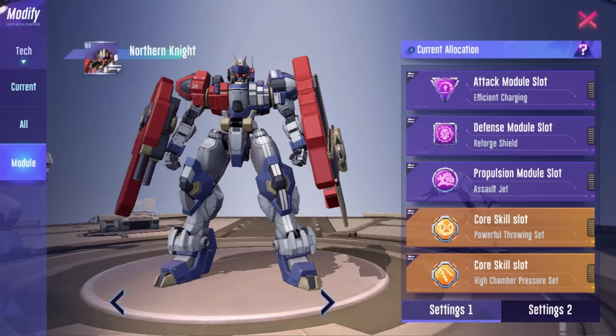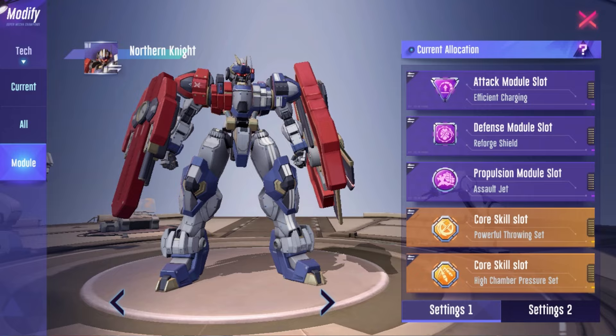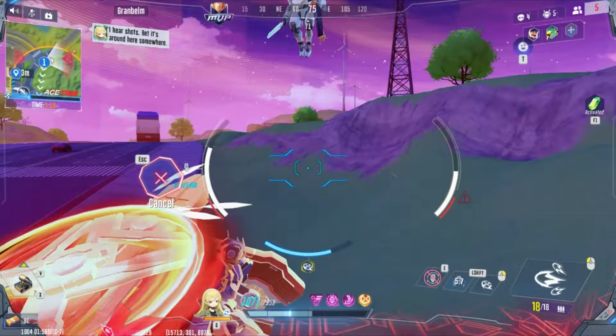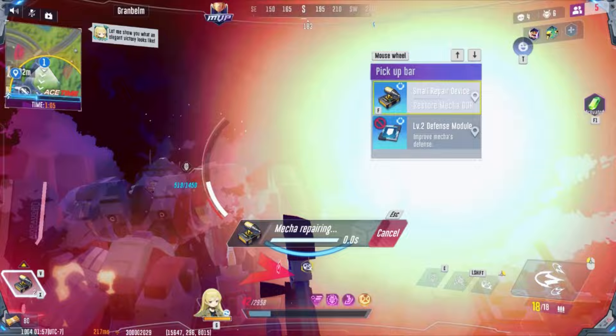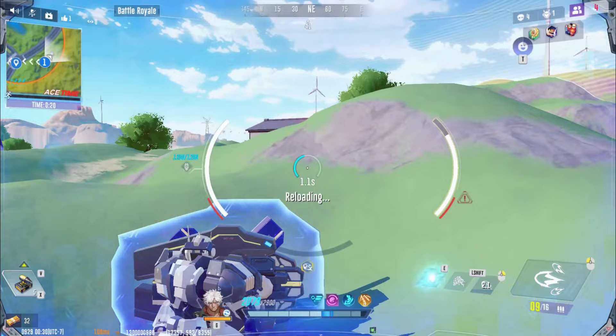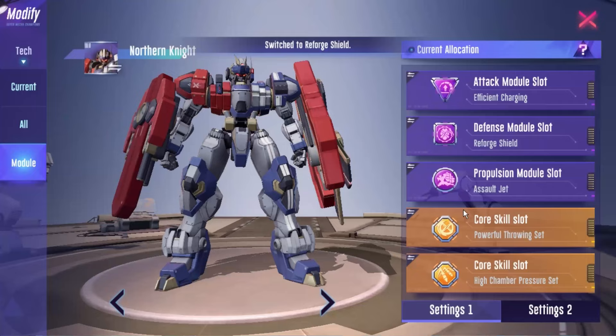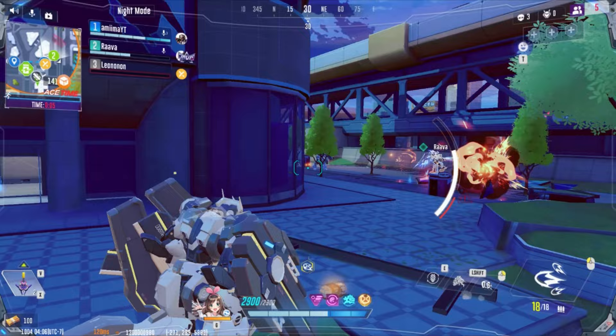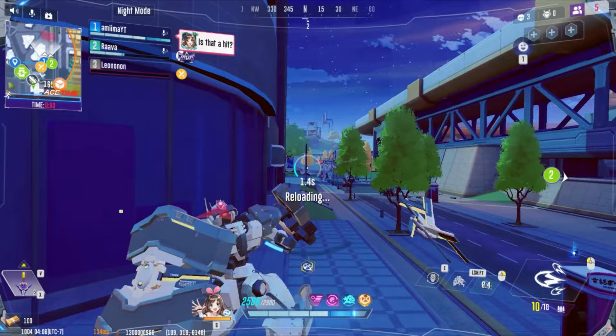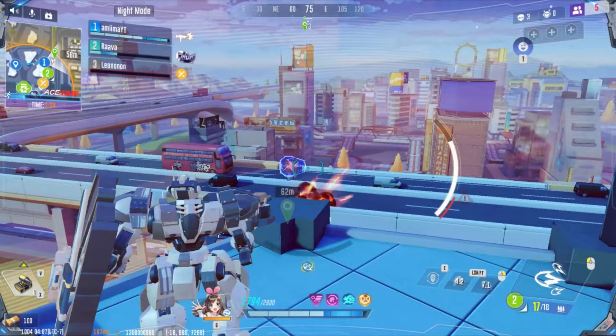The module loadout I recommend consists of Efficient Charging, Reforge Shield, and Assault Jet. This loadout focuses on shield play with tactical movement capitalizing on Knight's enhanced dash. My second module loadout switches out Assault Jet for Hydraulic Improvements. Hydraulic Improvements has its uses against mecha with slower projectiles and AoE, though the benefits lack without a core module. The results are decent with Core 2 and great with Core 1. For a mobile build in solos, I run Efficient Charging, Armor Conduction, and Assault Jet. If you can manage your shield durability well, this build allows you to use mech shields as an extension of your shield HP, essentially switching between the two to continuously tank damage.